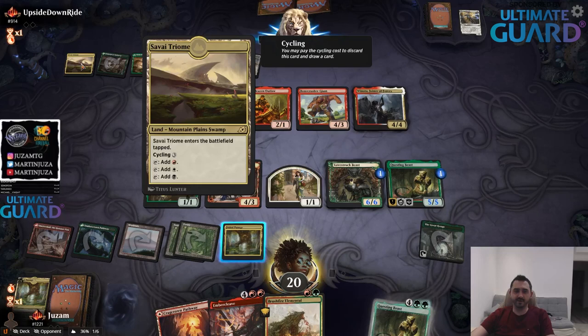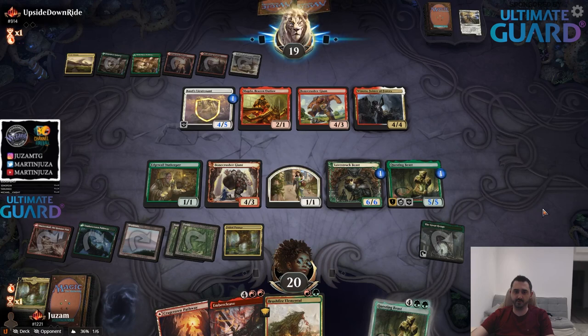Oh, it's Winota. I was thinking it could be that. It's because they can activate Kenrith — that's the reason why they're playing the Triome. The question is, will they literally suicide their board to get three triggers? I don't think that's worth it, but we'll see.